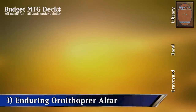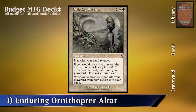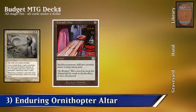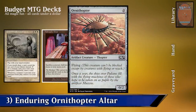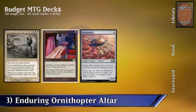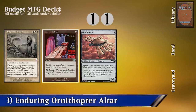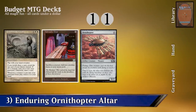Combo 3: Enduring Renewal and Ornithopter Altar. For this combo we're going to need Enduring Renewal on the battlefield. Enduring Renewal states that whenever a creature is put into your graveyard from play, return it to your hand. We're also going to need Ashnod's Altar on the battlefield — it allows us to sacrifice a creature to add 2 colorless mana to our mana pool. Finally we're going to need Ornithopter on the battlefield. Ornithopter is an artifact creature that costs 0 mana to play. To make the combo go off, we cast Ornithopter and then sacrifice it to Ashnod's Altar. As it dies it returns to our hand and we get 2 colorless mana. We can repeat this process as many times as we want, gaining an infinite amount of colorless mana.